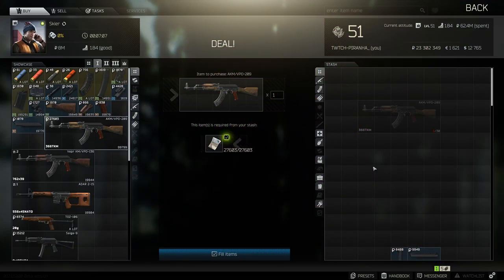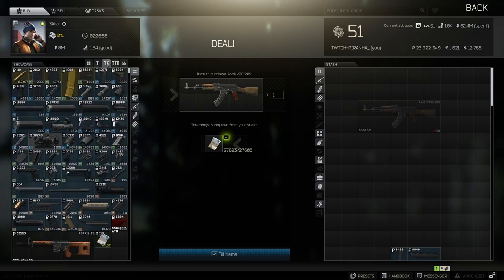Hey guys, and welcome to the lowest recoil build for the VPO-209. Just to make you aware, this is the 366 TKM variant and not the 762. To start off, we need to head over to Tier 2.